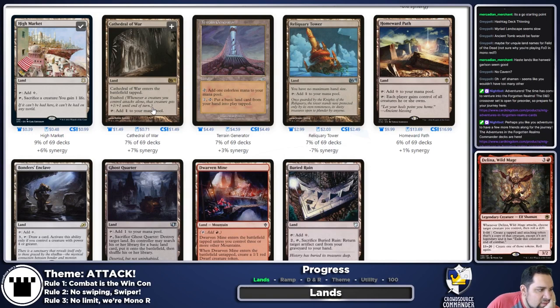Cathedral of War is fine if Delina is the only thing attacking, because even though more things will end up attacking via her trigger, Delina did attack alone according to the rules, so Cathedral would still trigger. But I don't always want Delina attacking alone — I'm planning a bit more of a swarm strategy. Reliquary Tower I'll throw in just because it's low cost for a decent effect and we might play a bunch of ways to draw cards.